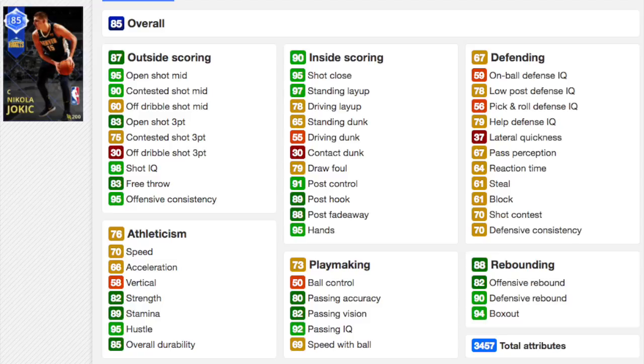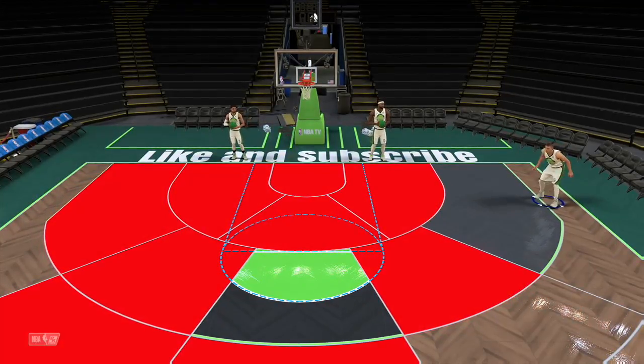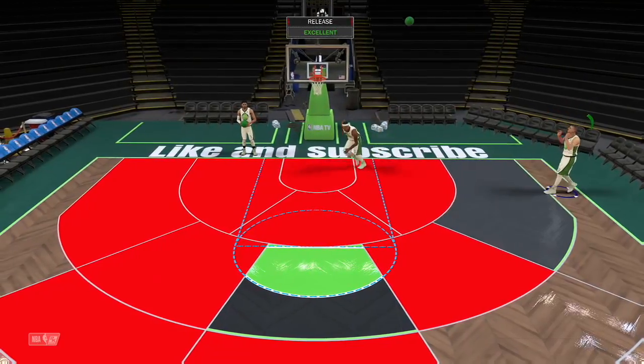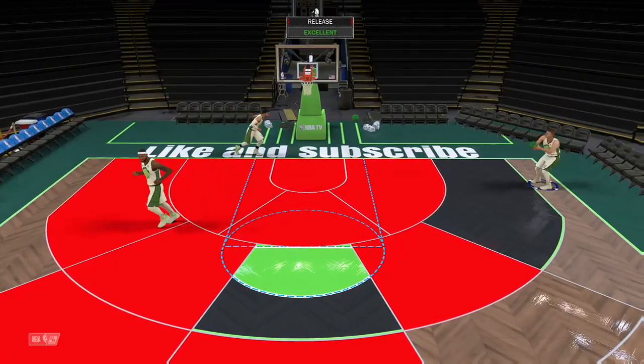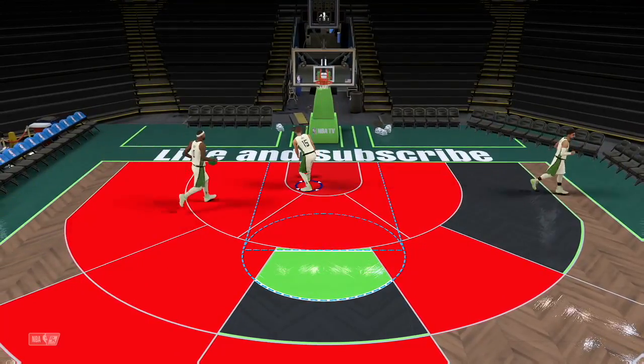What you need to know: 95 overall, 83.3 speed — pretty good for a big at this point in the year. He's got three bronze badges: the pick and roll ones and the hustle rebounder. He's got hot zones all over the court, which is great. Release is slow but easy to time, and he hits them from those corners, which is where they tend to leak out on offense.